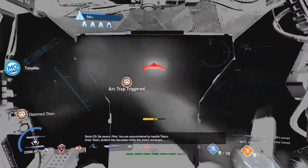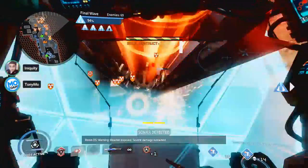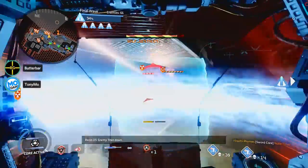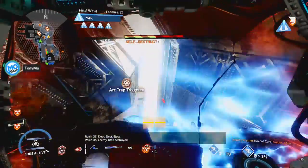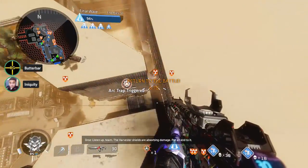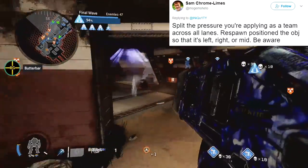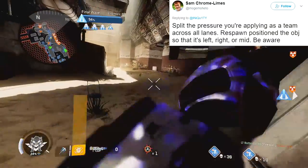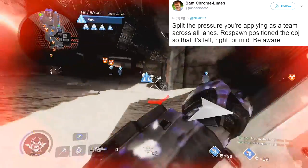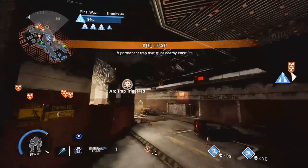This next tip is not the end of the world if you don't follow it, but it definitely helps. On the first wave, when you get that Titan at the end — instead of just killing it with rockets or thunderbolts, have all four players rodeo that Titan for a free battery. I know one battery isn't gonna change the outcome of a match, but it's nice to have that extra 20% core charge and over-shield for your first Titan call-out. Also, if you're in a doomed Titan and you have to eject, land on top of another Titan, take their battery, and give it to a teammate or save it for your next Titan.